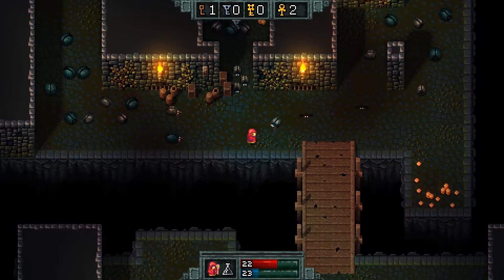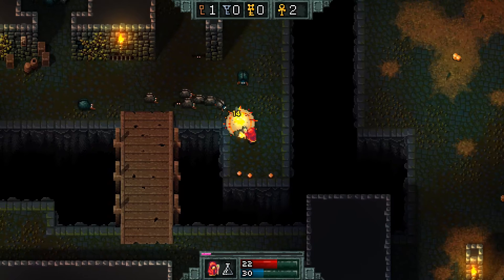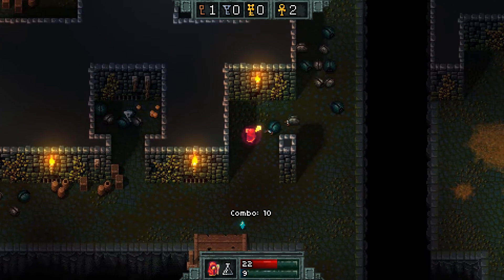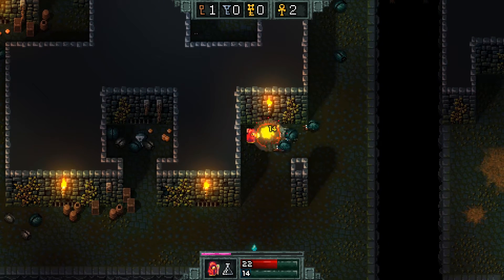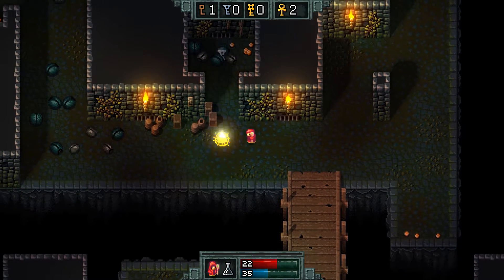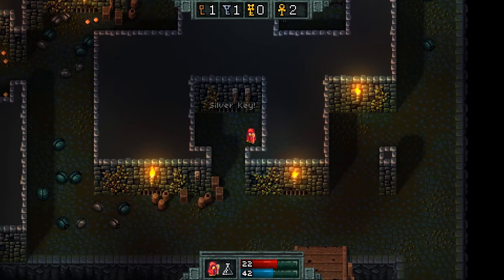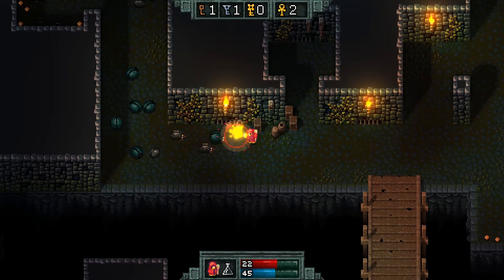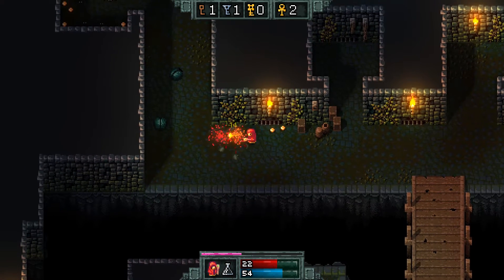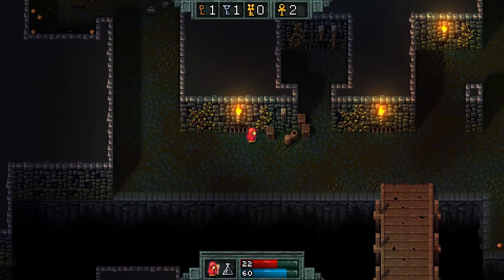That is definitely a silver key — so this is good. Let's keep exploring. Maybe we can circle our way down towards the shop somehow. Man, you really have to group these guys up. Maybe the game is trying to encourage us to train the monsters a little bit so we can turn around and kill them all in one fell swoop.